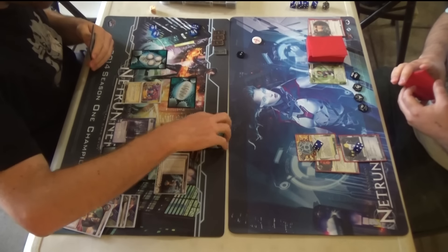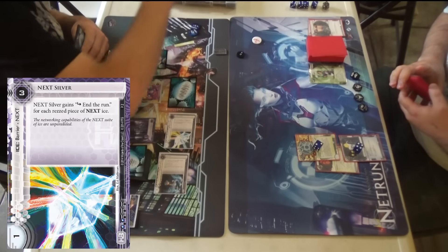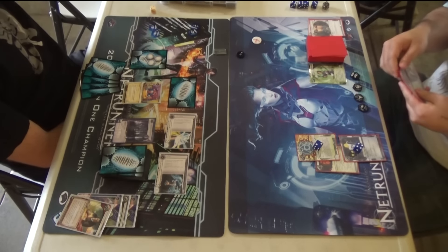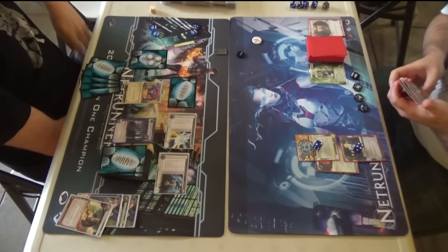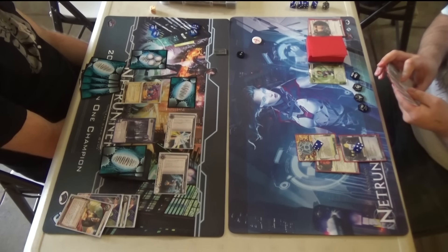I've developed a love for Stimhack myself in the recent past, so much so that I actually put Brain Cage in my Haley deck, so I can just tag it along with a Clone Chip and be like: Clone Chip, Brain Cage — now I can Stimhack twice. With Haley's ability, you install the Brain Cage with the Clone Chip. I thought you were trying to claim something crazy, like Clone Chip also works on hardware and I just never realized.